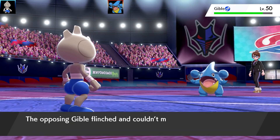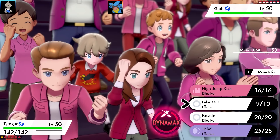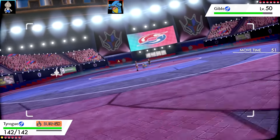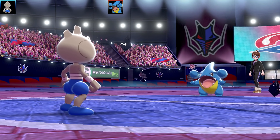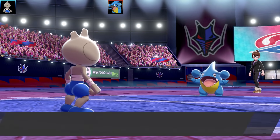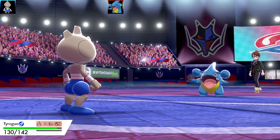I'm going to Fake Out the Gible and get my Flame Orb activated, which is really nice. Now I can go for a High Jump Kick, which should easily take out the Gible. Gible's going to outspeed me and set up Stealth Rock, which is a little annoying, but that's okay — Gible should definitely go down to one High Jump Kick. High Jump Kick misses the Gible. You wouldn't read about it.